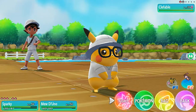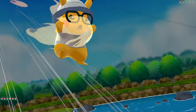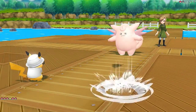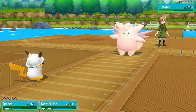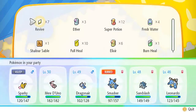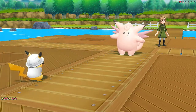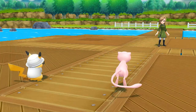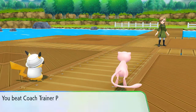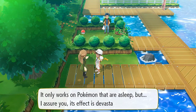Looks like my Pokemon goes to sleep right here. I'm going to use up one of these items — let's go with a Full Heal. Go to Sparky, and Mew De Uno will actually finish this guy off. Mew De Uno does its thing — another Pokemon with pink has defeated you! Leonardo grows to level 47, and Priya has been defeated. We get ourselves TM59 Dream Eater — it only works when the Pokemon is asleep, but the effect is devastating. It will heal up your Pokemon.